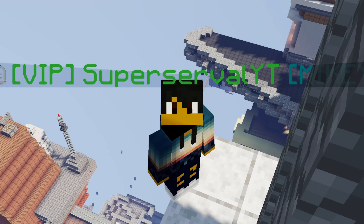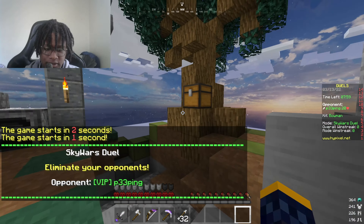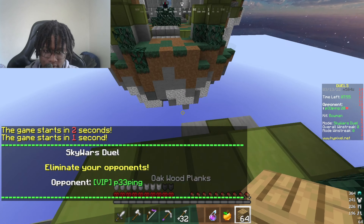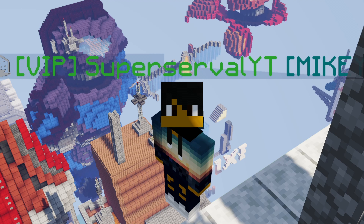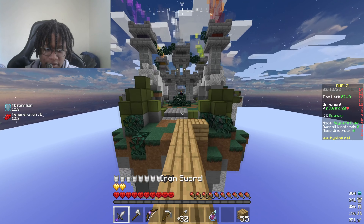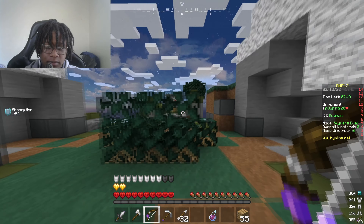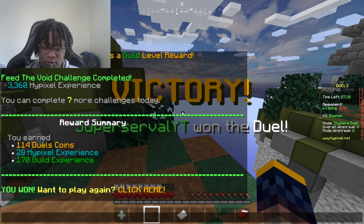My third kit of choice is definitely the Bowman kit. I like it because I'm a decent sniper, and they've recently buffed arrows so they deal a lot more damage than before. It comes with bows, basic iron tools, and basic armor — but the tools aren't really useful, it's all about the bow. I'm not sure exactly what enchantments the bow has, but it deals decent damage. If you can get consistent hits, you can easily get a kill, or even knock somebody off a bridge while they're trying to cross over to you.